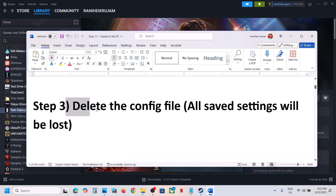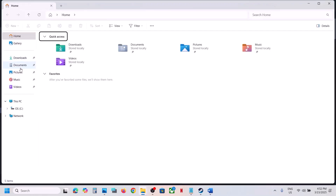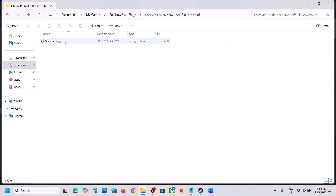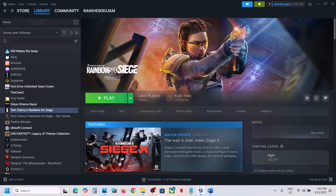The next step is to delete the config file. When you delete the config file, all the saved settings will be lost. Open File Explorer, go to the Documents folder, open My Games folder. Here you can see Rainbow Six — open this folder. Now here you can see Game Settings. If you want to create a backup, copy this file and paste it to the desktop. Once you have a backup, delete the Game Settings file. Now you can launch the game and check.